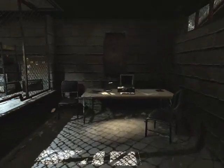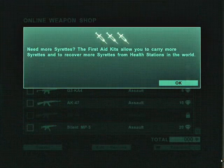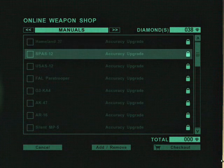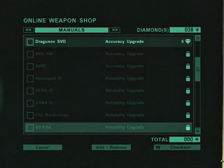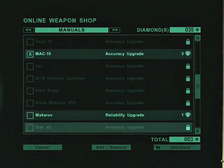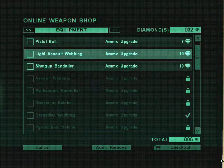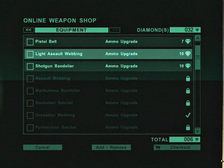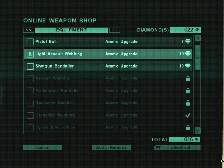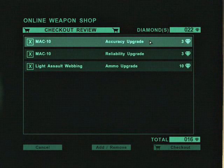I'm going to show you the upgrades I want to buy for my MAC-10. Getting pretty flush with diamonds, so why not — let's do some shopping. I want to buy the MAC-10 accuracy upgrade and the MAC-10 reliability upgrade. And finally I want to buy the light assault webbing, which will allow us to carry 180 bullets instead of 120. So let's grab those three things — this will really upgrade our MAC-10. 16 diamonds. Good deal.